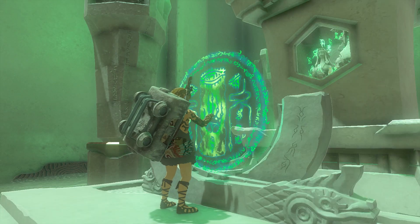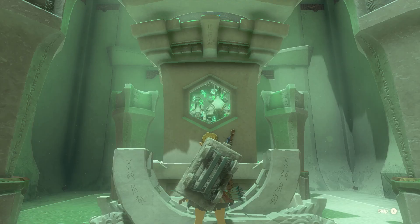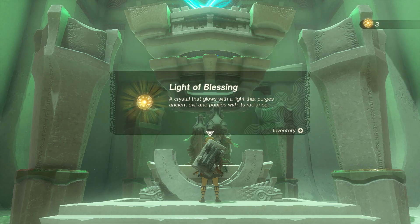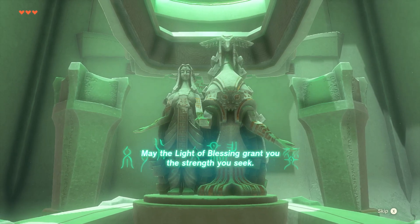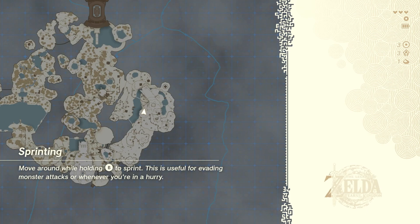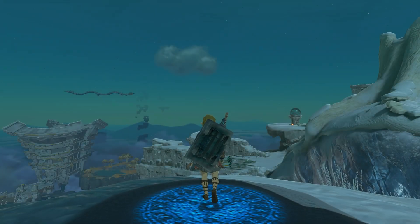Green hand of Link time. I think we've already seen the shrine intro here, I'll skip it. Another Light of Blessing - awesome. May the Light of Blessing grant you the strength you seek. We've gotten through a lot of Tutorial Island already. Now we have to navigate our way back.